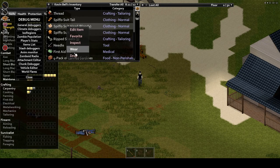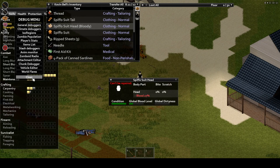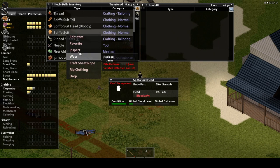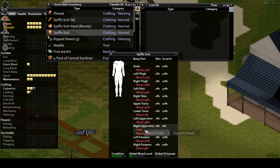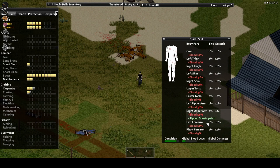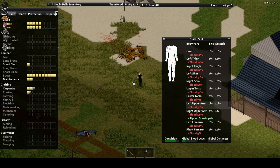I bet you've had a favorite piece of clothing get destroyed by zombies, or maybe you tripped and ripped it, or it just wore out naturally over time like shoes — only to discover it can't be fixed. Well this mod seeks to change that. It allows you to repair pretty much any piece of vanilla clothing, which is definitely a nice change, especially if you've found a rare piece of loot and don't want it torn to shreds.